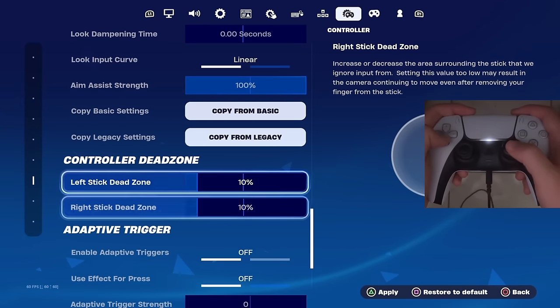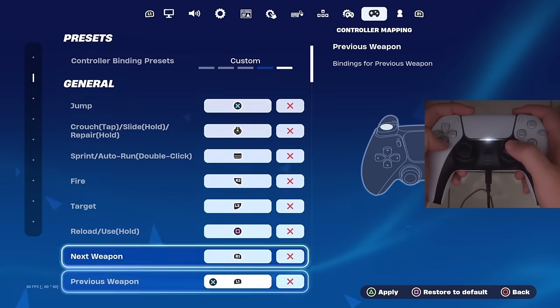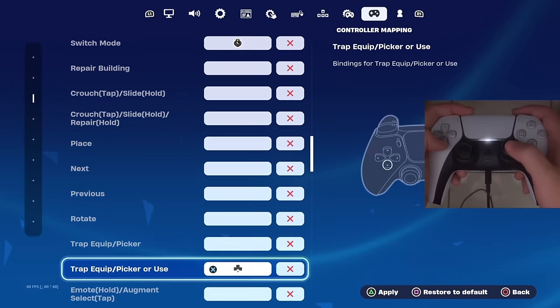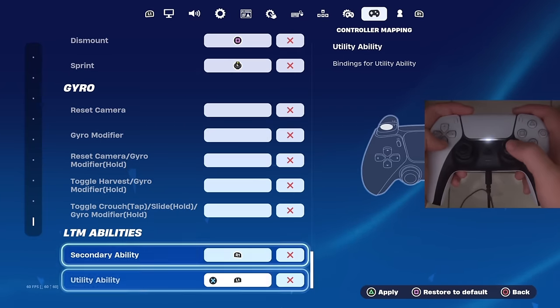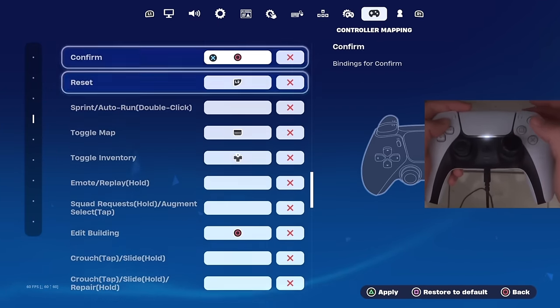Aim strength is 100% for both left and right stick. Dead zones are both at 10%. You can pause the video to check my custom controller binds. That's basically all my settings — my updated settings have been helping me pop off in tournaments. If you made it to the end, comment '270K' so I know. If you haven't already, smash the like button, drop a sub, and use code Gloomsy in the item shop.